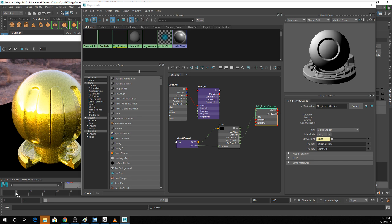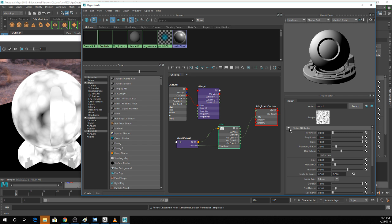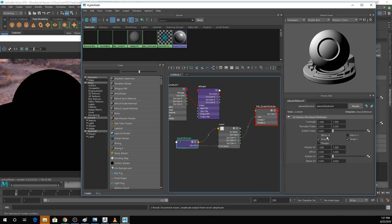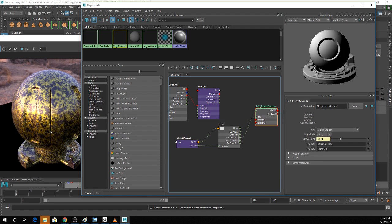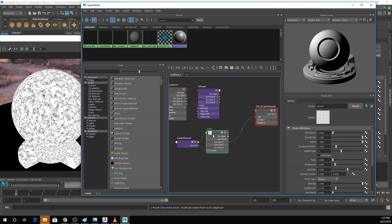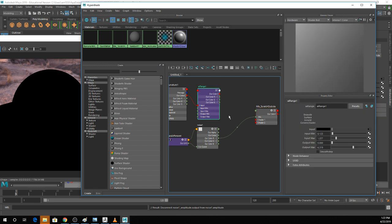If you ever needed to make something disappear, you can actually key your procedural textures. In this case I don't want that. I think this noise texture would make more sense if it were a bit finer — I'll repeat it maybe ten times. That's kind of speckly and grimy and gross feeling. I'm going to take this range and add in an AI Multiply node.